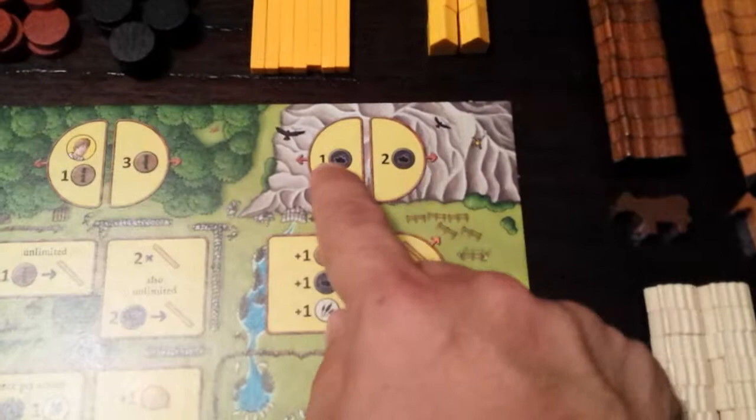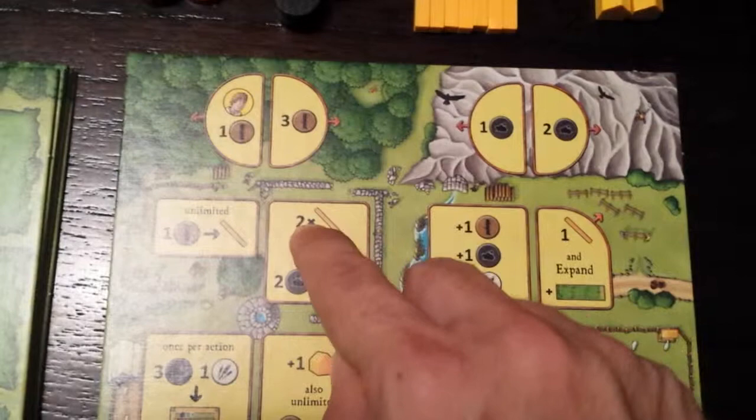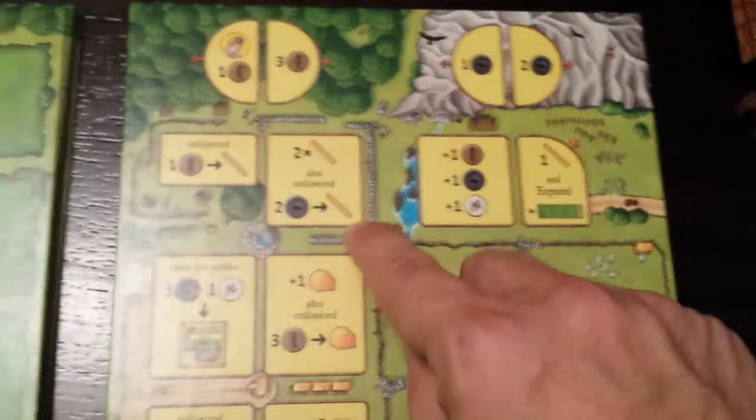That covers the accumulation spots. This one here does not accumulate — it's just that if somebody puts a worker there, they get one of each of those resources. Here, they can build fences: if you go here, you get two fences for free, and then an unlimited number of times you can pay two stone to get one fence. So if you pay four stone, you'd get another two fences for a total of four. Here, you get no free fences but each fence only costs one wood.